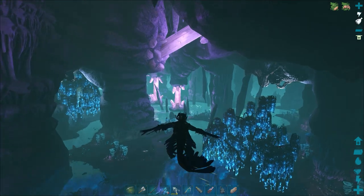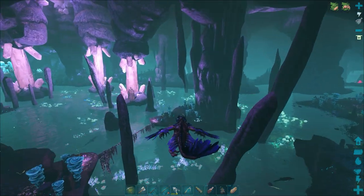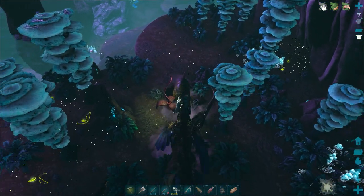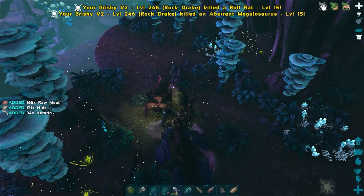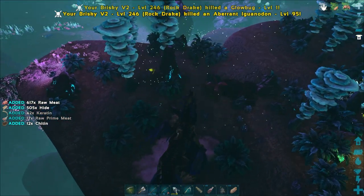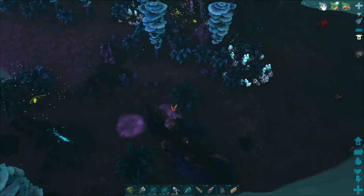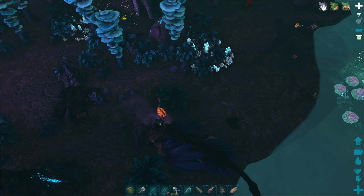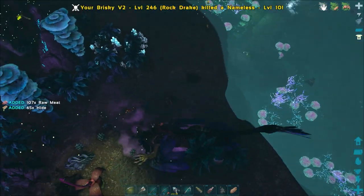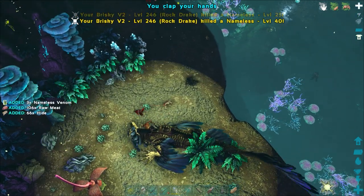There's the crystals and three waterfalls. If you're on a Ravager, you want to follow that rope just here to this little island. We're spawning Nameless, so just need to turn my light pet on. Nameless do spawn in this cave as well.